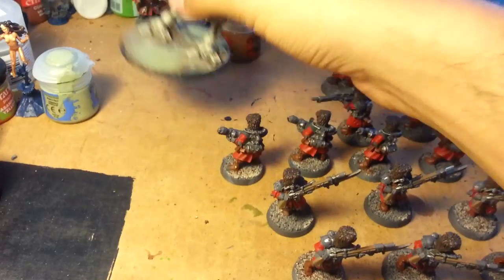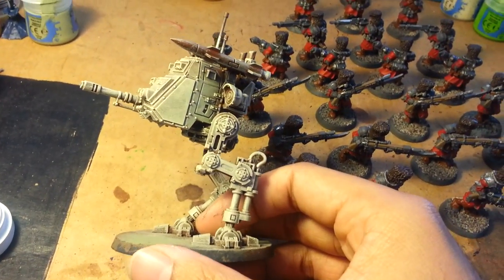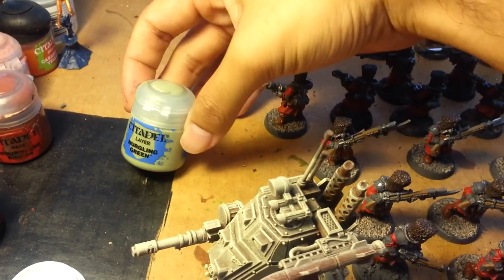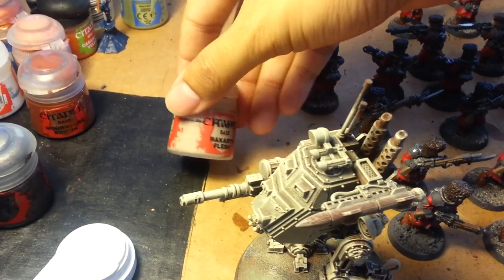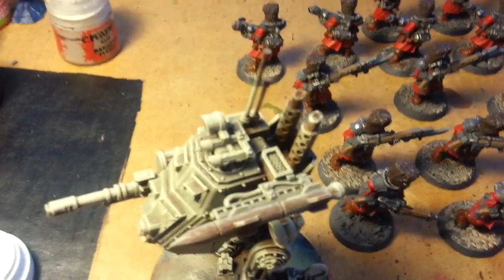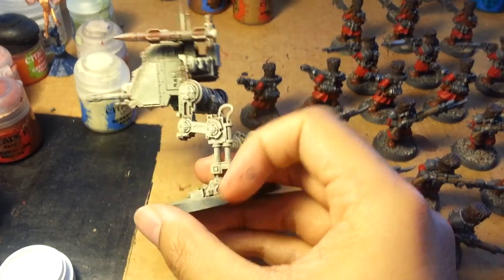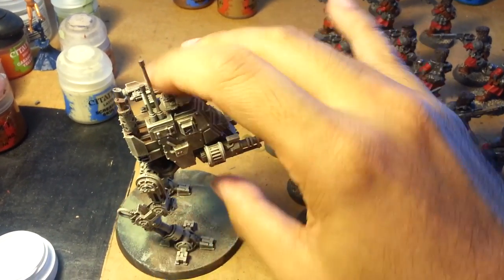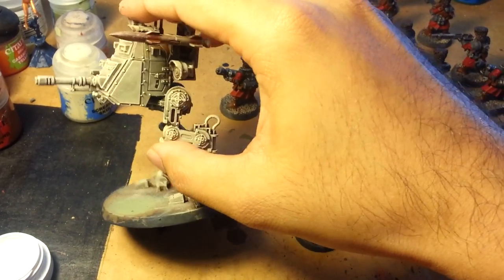I also wanted to show you my Sentinel here. I finished dry brushing him up. The Snurgling Green was really just not feeling it - it just got too green-looking. So what I did was I added a highlight dry brush of Rackarth Flesh mixed with Screaming Skull, and then Screaming Skull all by itself. And it's giving off a very nice off-white creamy highlight off of the green, which I really like.